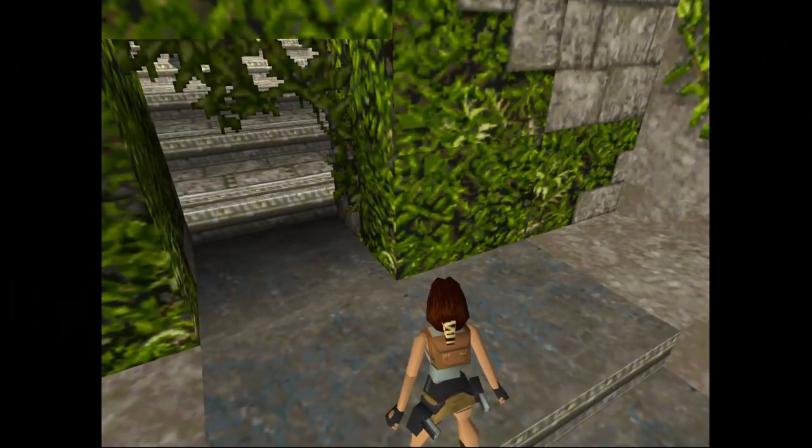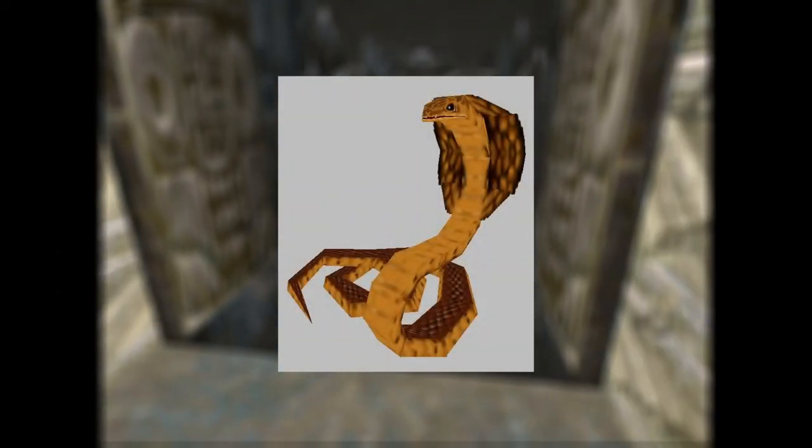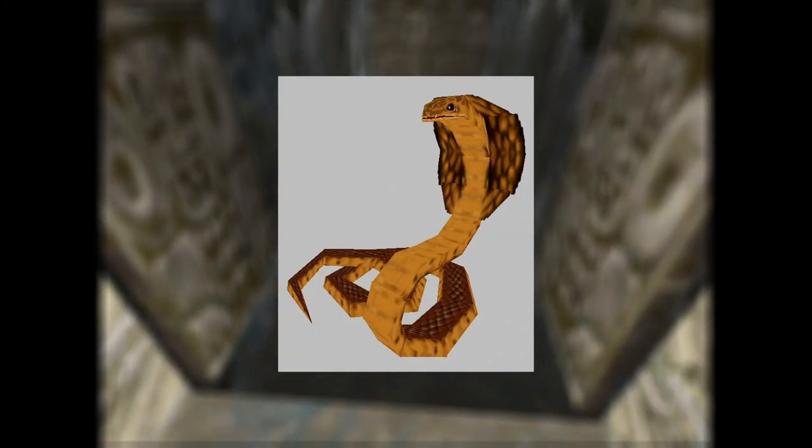It's also worth mentioning that in the files for the demo exist mentions of bats and snakes. While bats would make their way into the final game, snakes would not be seen until Tomb Raider 3. Unfortunately, not a lot more is known about them and I don't think any model data exists.